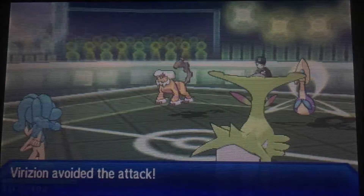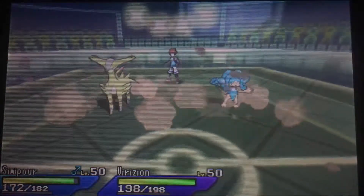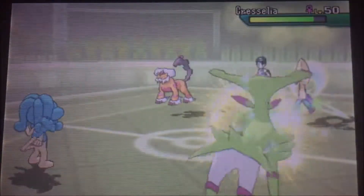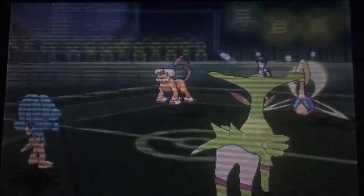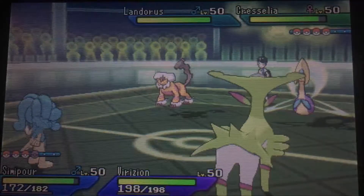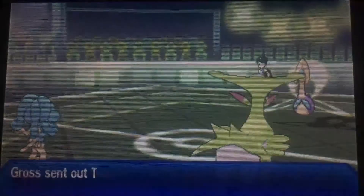Ice Beam misses. Rock Slide actually manages to hit the Simipour, but it only does 10 damage. Giga Drain onto Cresselia — I wanted to scope out what item it had. It turns out, like all basic Cresselia, it was Leftovers — no Mental Herb, no Red Card, just Leftovers. It's a tank, so it makes sense.